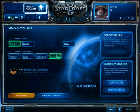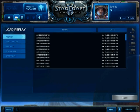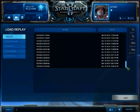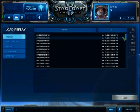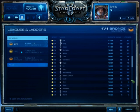Over here at the top, you have your home button, which brings you back to the main page. Then next to that is your replays. All the replays automatically save, so you can relive all those awesome in-game moments. To the right of the replay button is your leagues and ladders button. This shows you your ladder rankings and your progress in your league division.